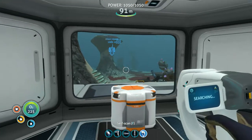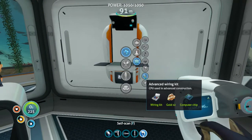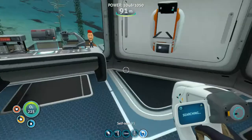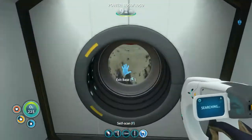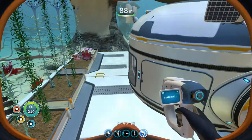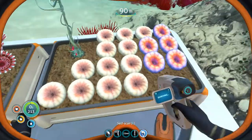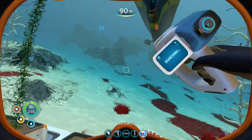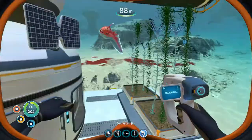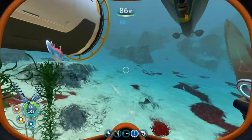I was just finishing up making an advanced wiring kit, which will help for one of the prawn suit things. I need more batteries - I really need to find that second half of the battery charger. Some things have changed: I've found a way to plant the acid shrooms and deep shrooms, and I've got blood vine growing. You're actually able to plant the blood oil.